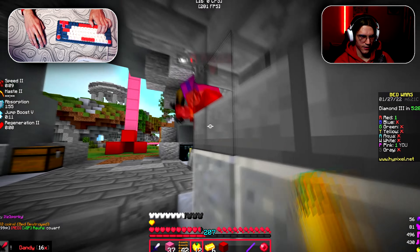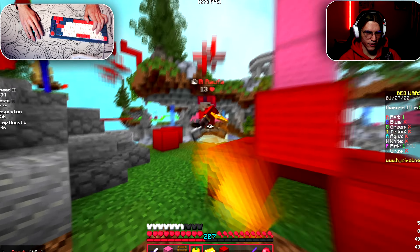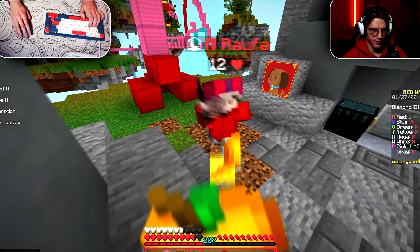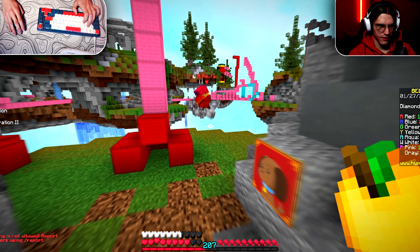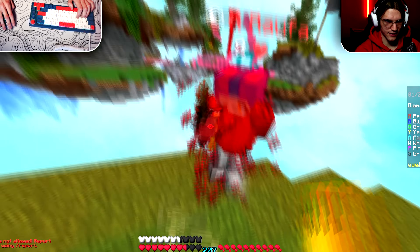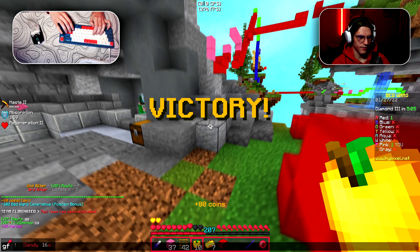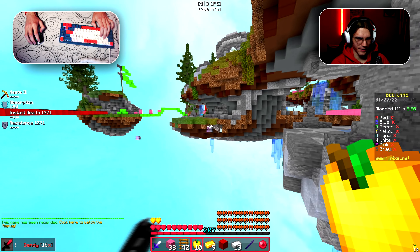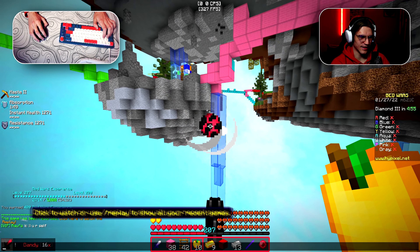Once again the fight against the red guy. You have no chance. Okay let's eat that gapple — that's a fair fight: you're using a sword, I'm using a gapple. Isn't that a fair fight? GGs bro, good fight. The prot 4 gapple and diamond armor. Oh god, this guy is so toxic.